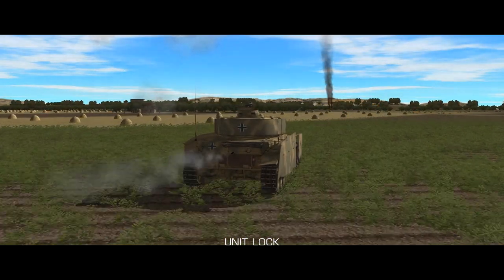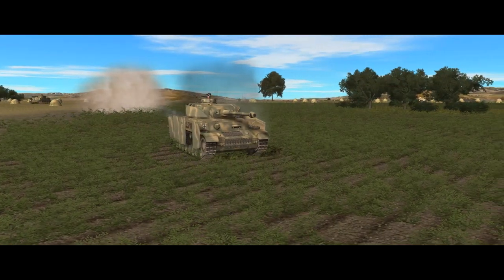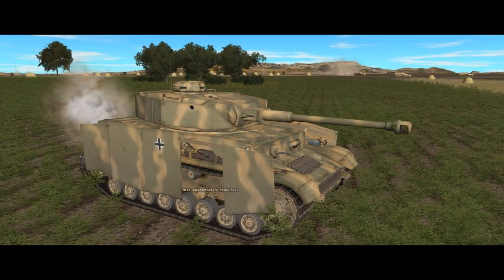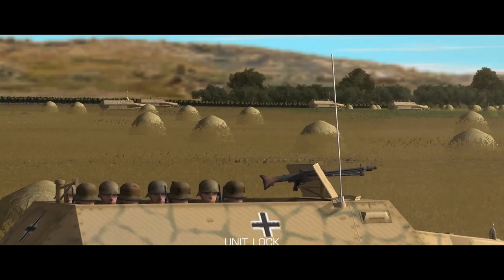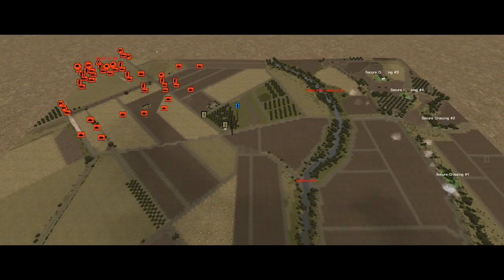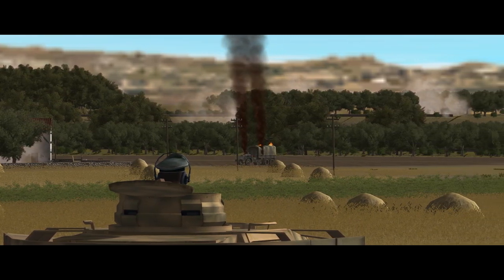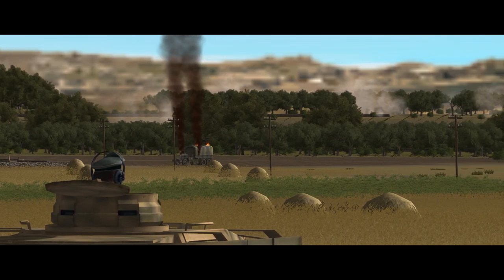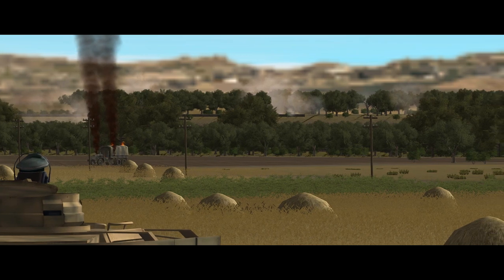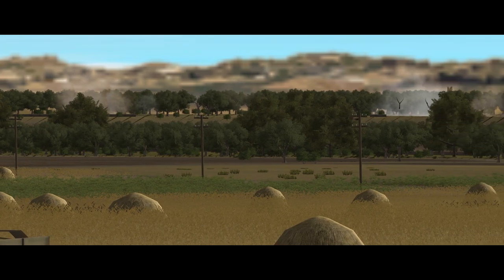Extending to the right certainly brings a reaction from the Americans. Something starts plinking low-calibre AT rounds off the front of one of my Panzer IVs. This doesn't seem to bother the tank too much — it's probably a 37mm AT gun like we saw in the last mission — but my half-tracks are considerably less well armoured and they're going to be very vulnerable. I had been toying with the idea of bypassing the orchard entirely to save time, but that would mean sending my mounted Panzer Grenadiers into the open where they'd be easy prey to the Americans' rapid-firing low-calibre AT assets. The currently offending 37mm gun is proving difficult to spot; another advantage of low calibres is that they usually have a weaker muzzle flash and kick up less dust.